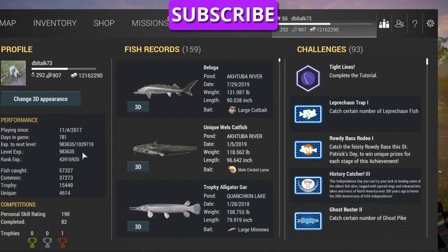This right here — experience to next level — it doesn't say rank anymore, it says level. I have to get one million twenty-nine thousand seven hundred ten XP for my next level. Right now I'm standing at ninety-eight thousand whatever. If you subtract this number from that number, it'll tell you what you need to get to the next level.